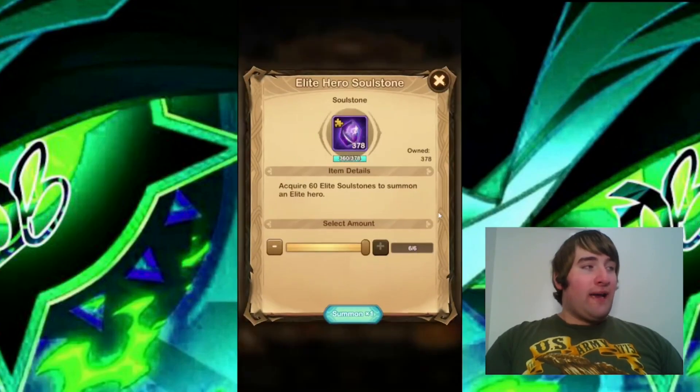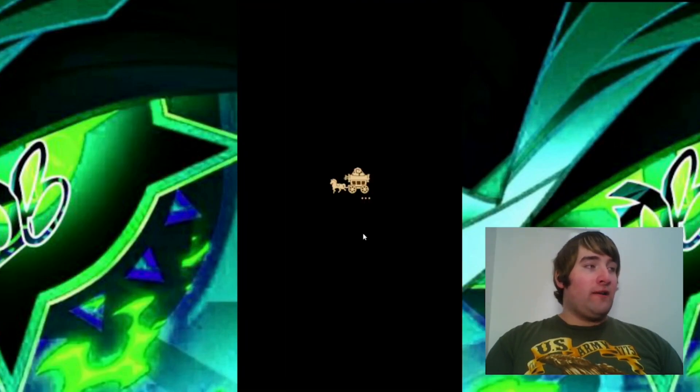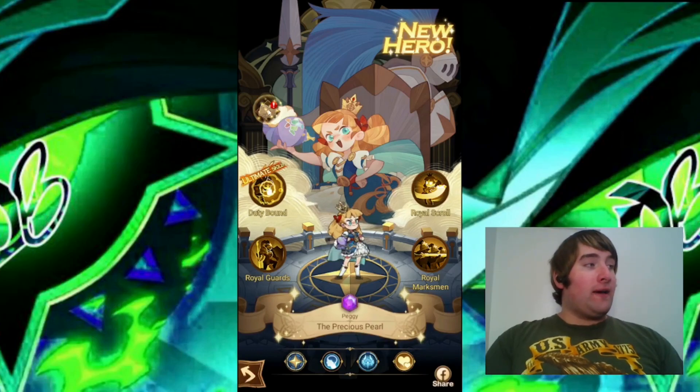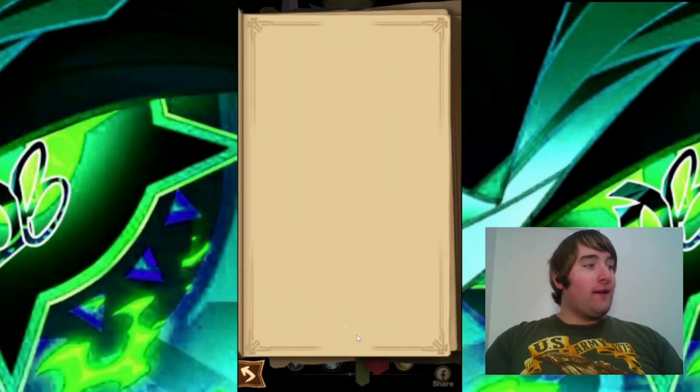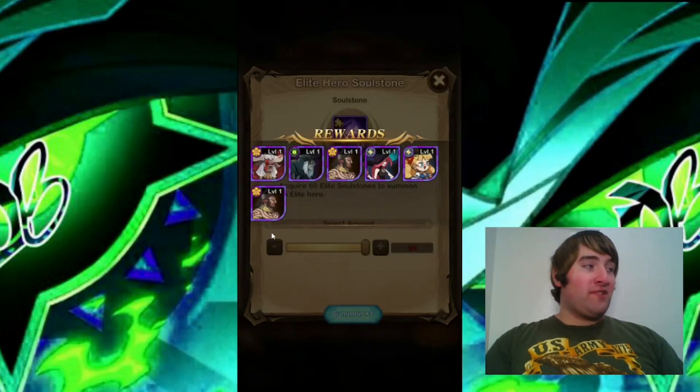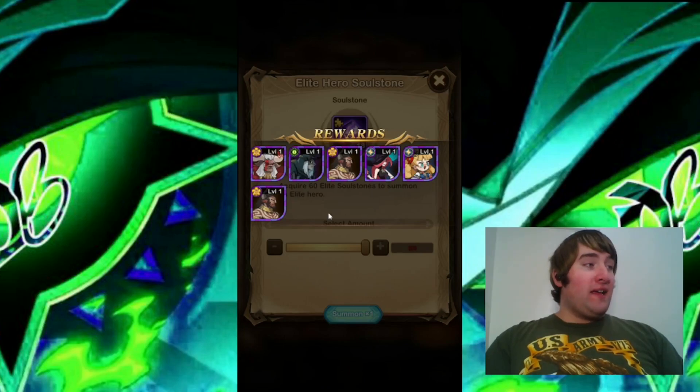We also have the elite hero soulstones — getting six of those — so hopefully we can get a hero here. It looks like we do get a new hero, a Lightbearer hero this time, and it is Peggy. Getting my first copy of Peggy there. That's another 100 diamonds, so 200 diamonds total. Also got a Noki and Pharrell, so that's very nice.